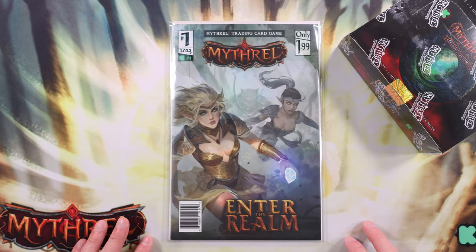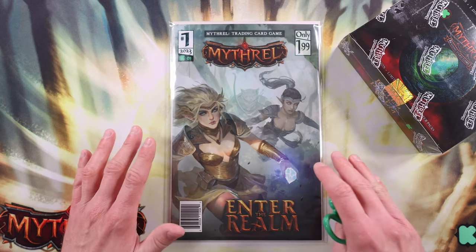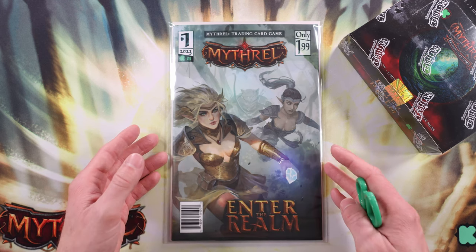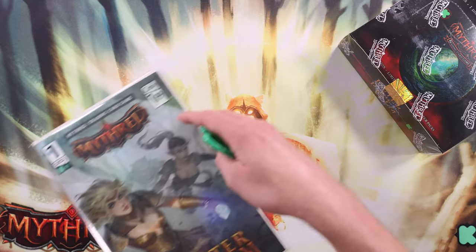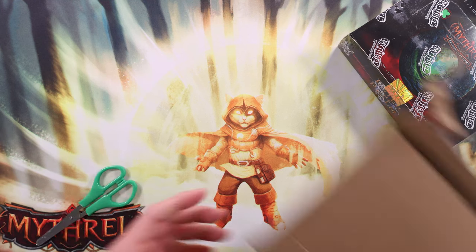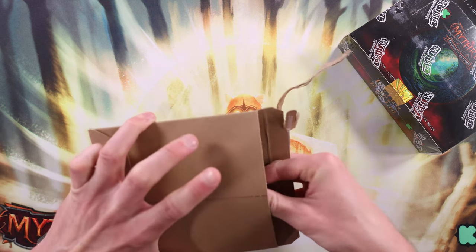One of them has some dinged-up corners and the other one looks a little better. But my plan is to send these comics — both of them — to CGC to hopefully get a CGC 9.8. I'm going to have them pressed, so hopefully that will help with the corners and get a better grade on that. But the other one looks really good. And the first thing we're going to do is open up these promos that it came with.